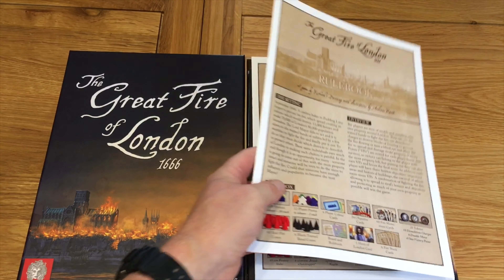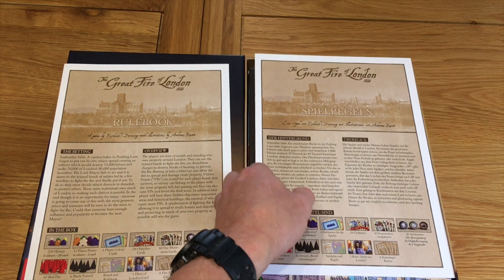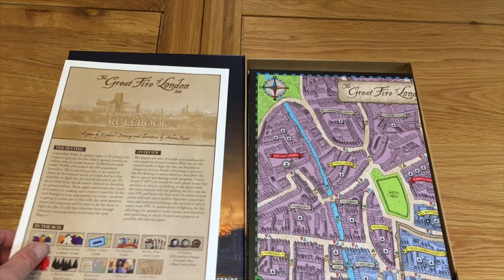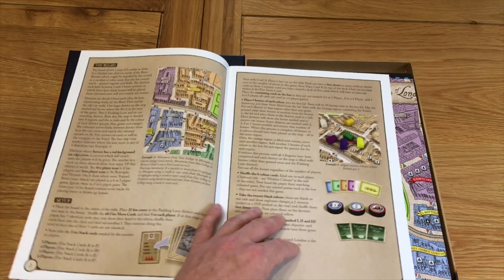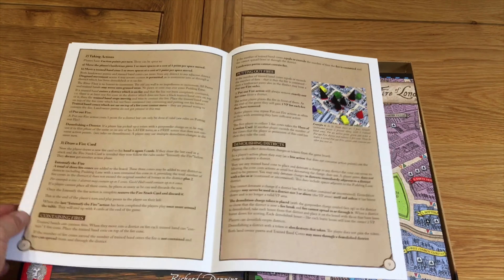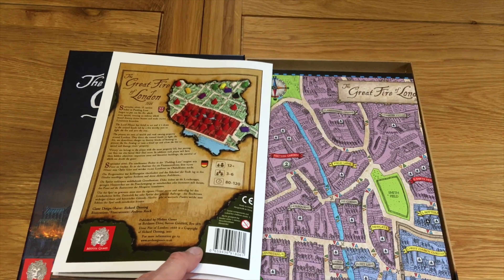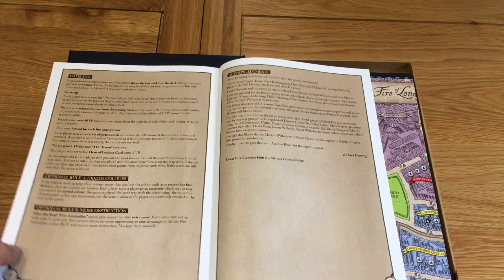Let's get into the box. The first thing is a full colour rulebook — there are two rulebooks, one in English and one in German. The book is full colour, good quality card, full gloss, coming in at around 10 to 11 pages of rules with acknowledgements.